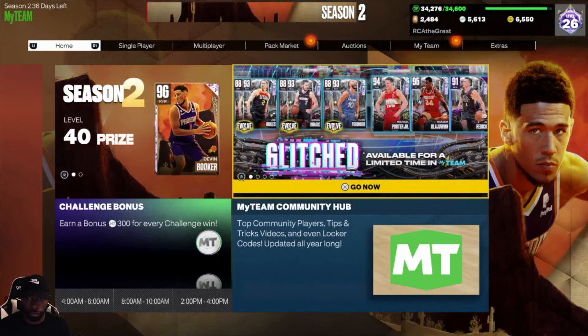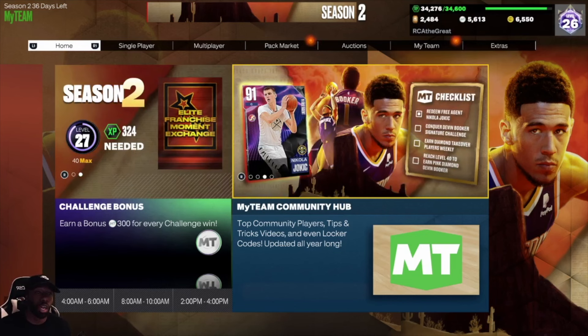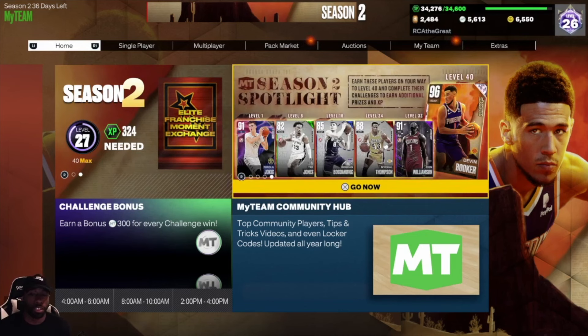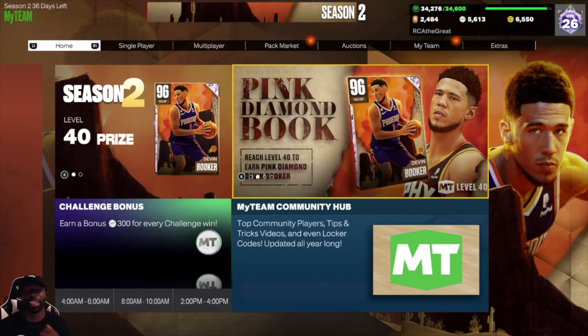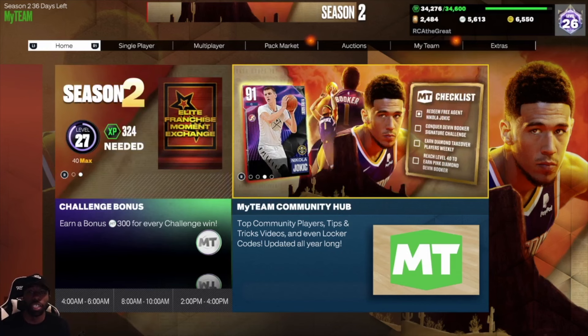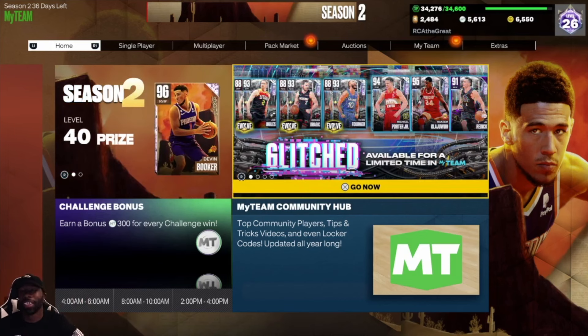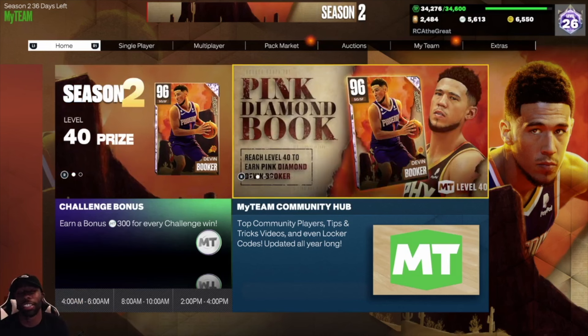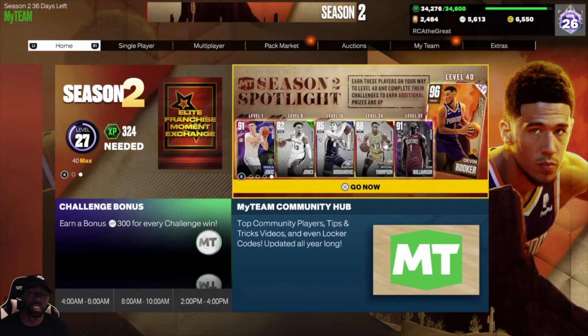So between single player, multiplayer, and prize balls, there are so many different ways to get Hall of Fame badges. Make sure you're grinding — there are so many ways to make your team better without buying new players by giving them different badges as long as they're eligible. You can still continue getting your XP and doing all the challenges towards your trophy cases. Hopefully you guys are enjoying the mode. Drop a like, comment, subscribe, and let me know what your favorite Hall of Fame badge is — mine is probably Hall of Fame Glove, Menace, or Challenger. I love the defensive badges. I'll catch you on the next one, peace.